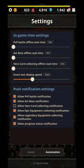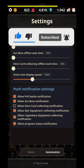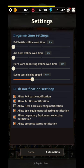PvP battle offline wait time: 5 minutes. Act boss offline wait time: 5 minutes. Put everything on 5 minutes — the lowest you can — in order for your game to go even faster when you're offline.